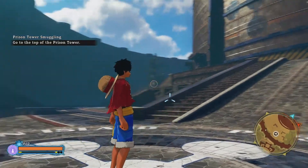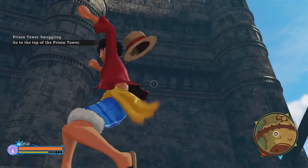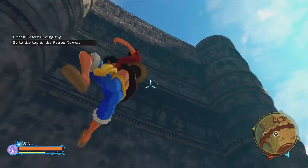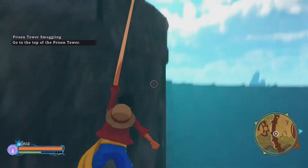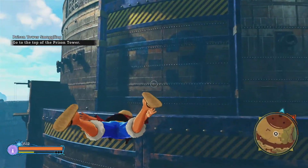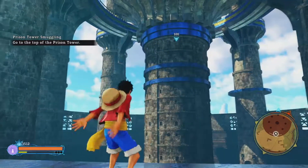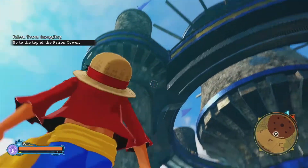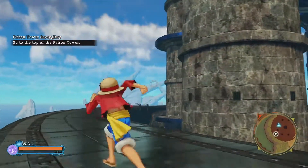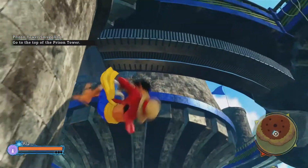After surviving for those two minutes in the courtyard, we are now going to head to the top of the prison tower. I'd recommend you follow the path that I take here. I have some Gum-Gum Rocket upgrades so I'm able to fly a good distance, but as long as you have the Gum-Gum UFO you can glide over to get into range to grab onto the ledge. Once we have made it to the mission marker, there will be a quick dialogue and we'll have to stall for Sabo once again with another two-minute fight.